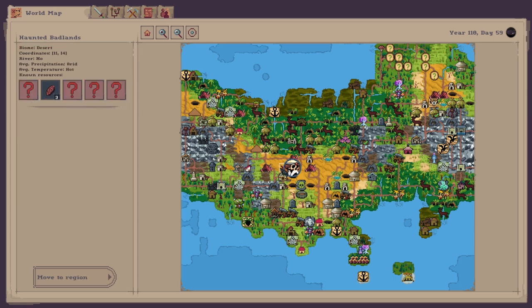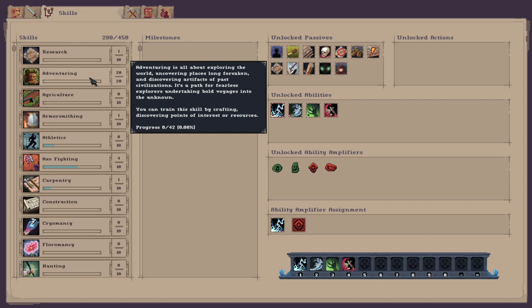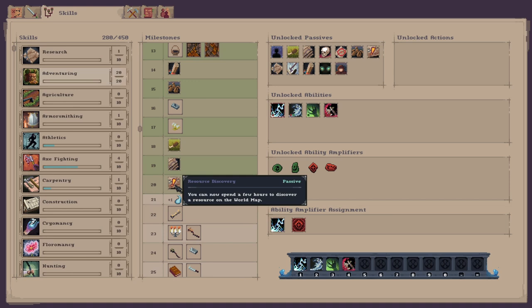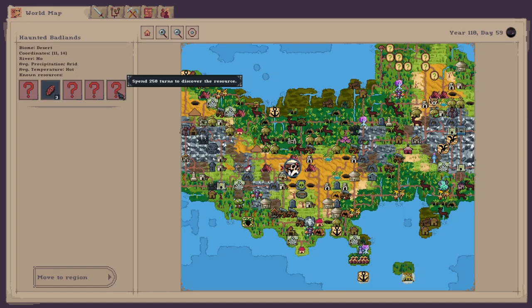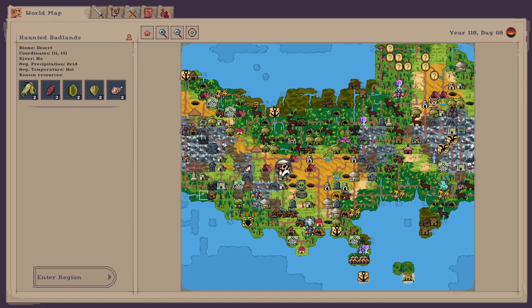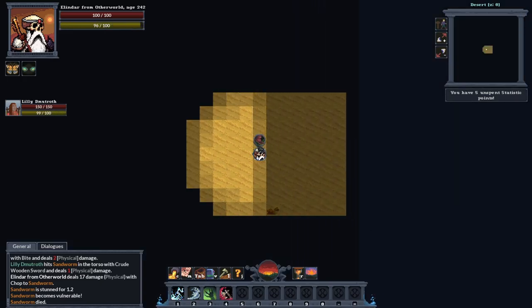If you have actually got the adventuring skill, I would recommend picking it up. If you've got it up to level 20 you get this passive ability called Resource Discovery, so you can now spend a few hours to discover a resource on the world map. These resources show as question marks - you can spend 250 turns to discover what that is. You just click on it and it tells you, so we've got some serpentine there.